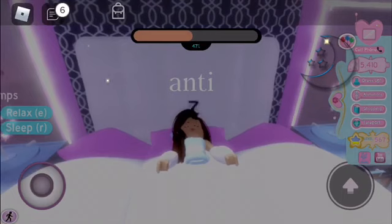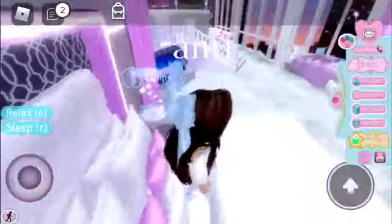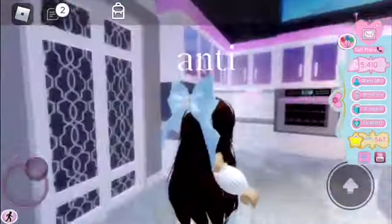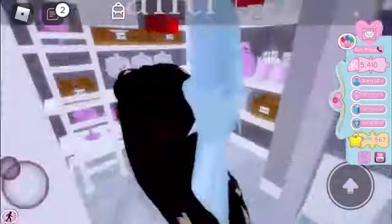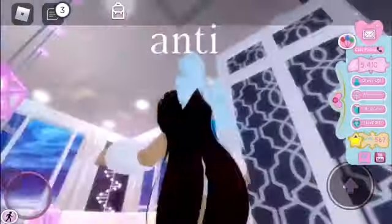You can also sleep on your bed and get XP, and once you level up your star to the fullest you get either 300, 600, or 1200 diamonds depending on the multiplier that you have. Now you can also go on over to your kitchen and actually get a kettle and make tea, hot chocolate, or just chill out with friends.